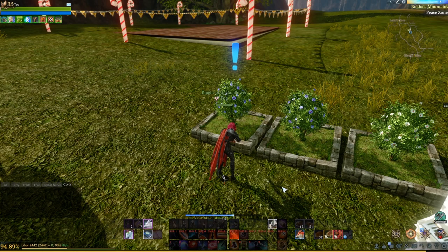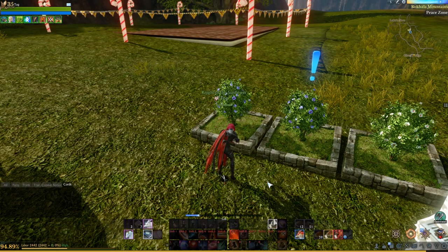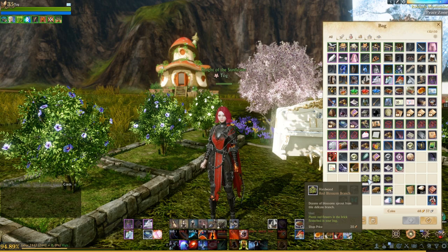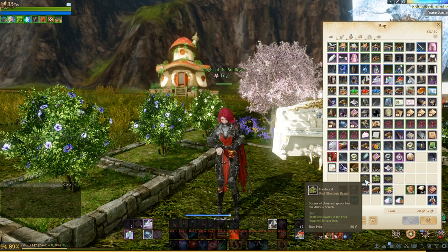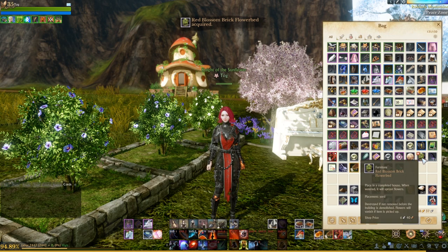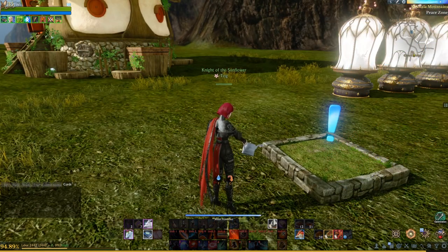Once your flowers have bloomed, you can trim them and they'll actually have a chance to drop the blossom branches. Here we have a red and a white one. What you can do with these is right-click on them as long as you have an empty flower brick bed in your inventory and it will pre-plant the flowers into the bed, guaranteeing you a specific type of butterfly.